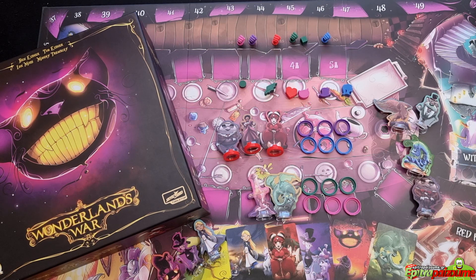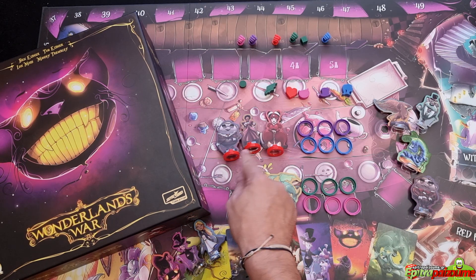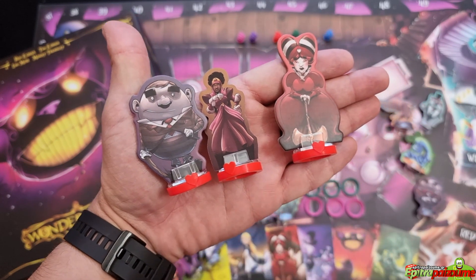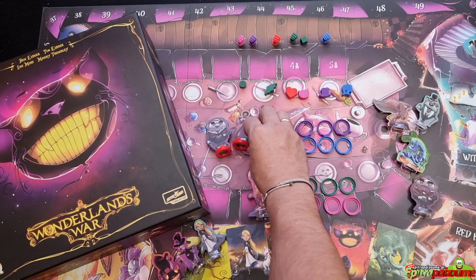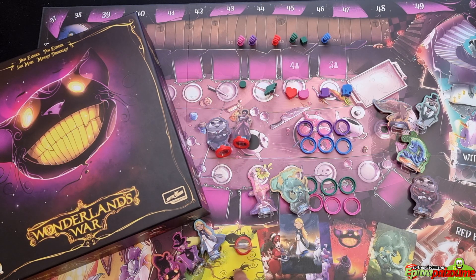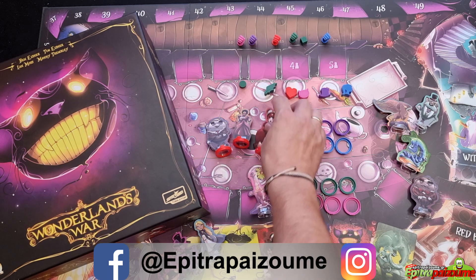What I think is really vital and useful are the snap-on bases. Once many more standees come into play with special characters, it will be difficult to remember each round — with all these battles — who each character belongs to. With the color-matched snap bases, you can quickly tell who belongs to whom based on their location, and know your current status in terms of strength.